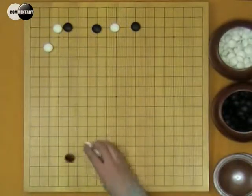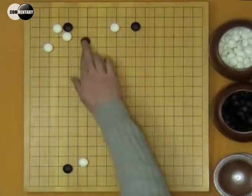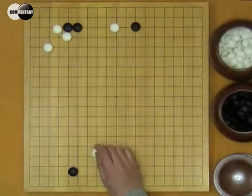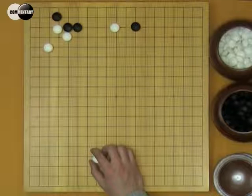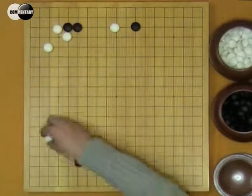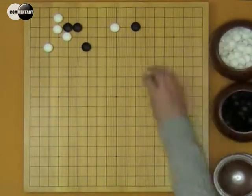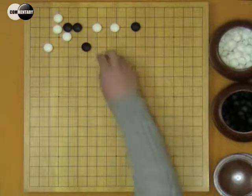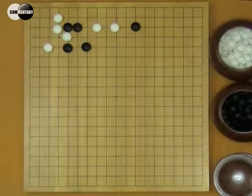W can also consider to hane here. B nobi, W descents. This move is very important — if W doesn't play, B hane here and B will easily make a life. Then B keima. Here or here is vital for B. If W plays here, B here. B's shape is very good. B is very good.